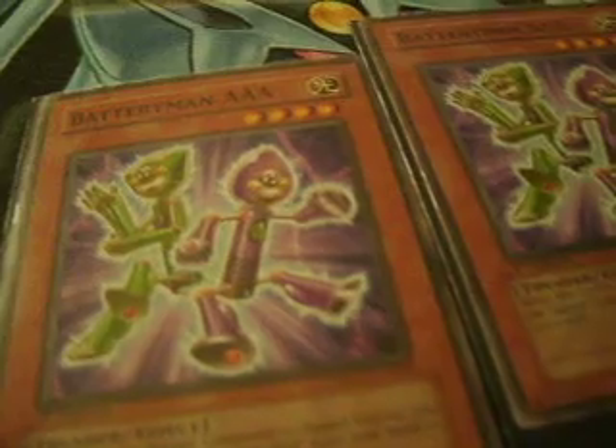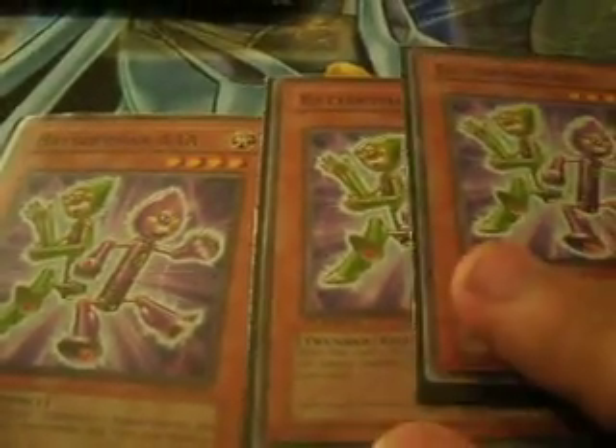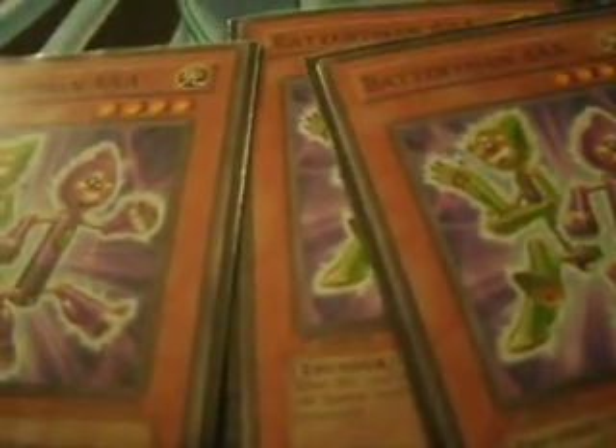That gets you into your rank four plays pretty quickly. Another Level 4 Thunder type we run is Battery Man Triple A. On its normal summon, flip summon, or when it's flipped face-up, you get to special summon another Battery Man Triple A from your hand or graveyard — a good way to get into your rank four plays and even some of your synchros.